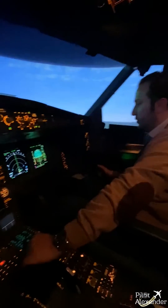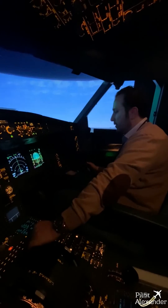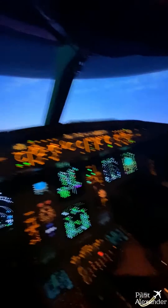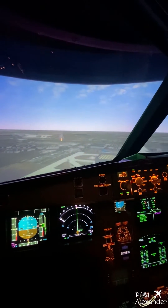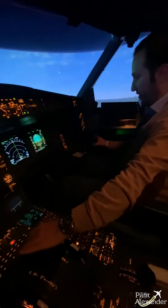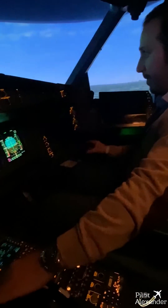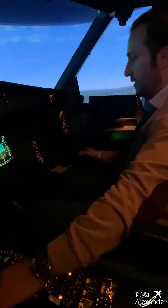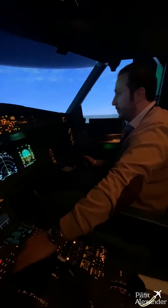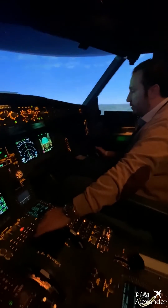400. Check. Land green, Cat 1. See, minimum correction — if you check here on my side stick, minimum correction. You can actually fly it like this. 200. It's minimum correction. We are on the perfect flight path.